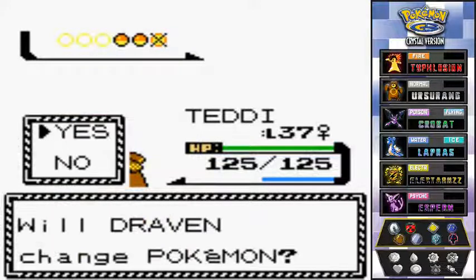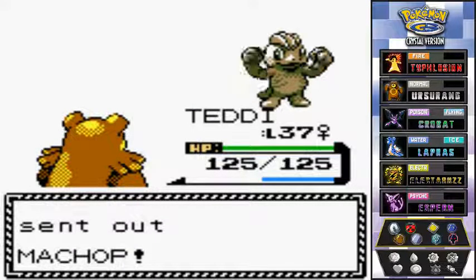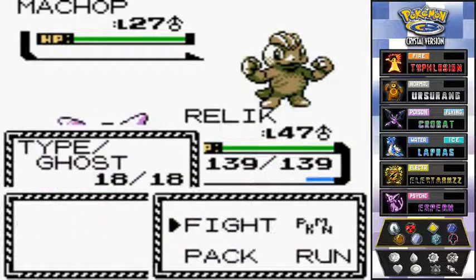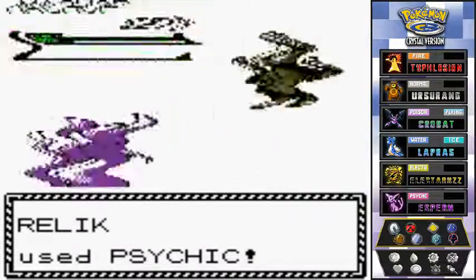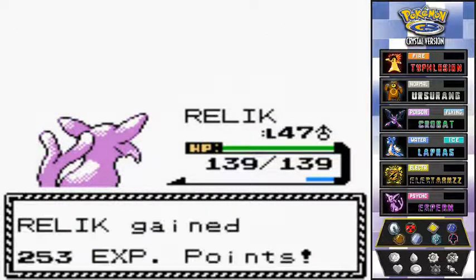He's coming out with another Machop, so I might as well go with Relic right here and destroy both these Pokemon. Let's go with that Psychic Attack — bye bye. I love type advantages, I really do.